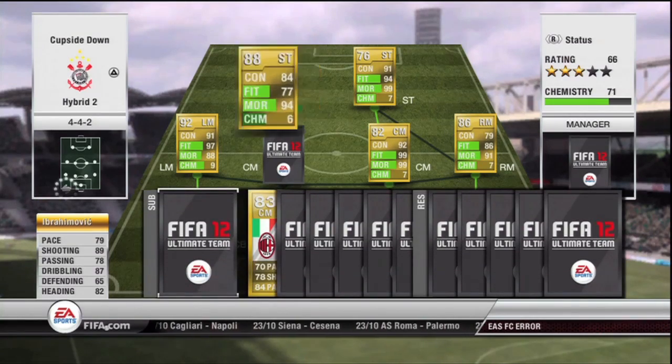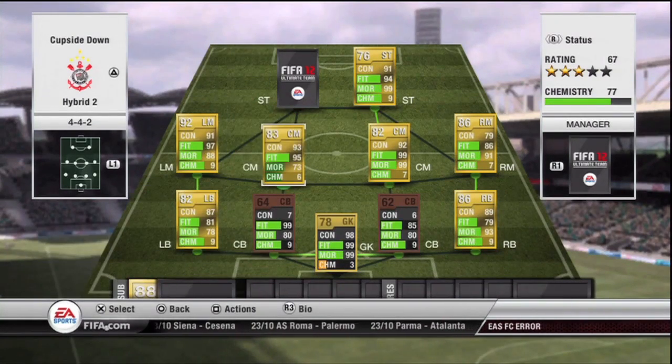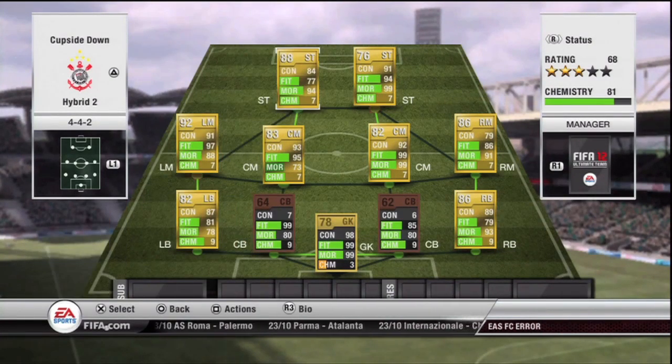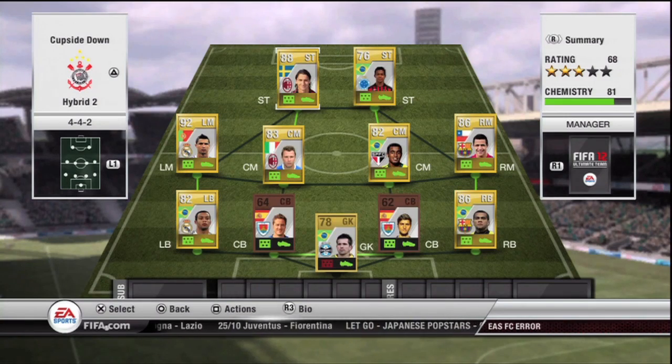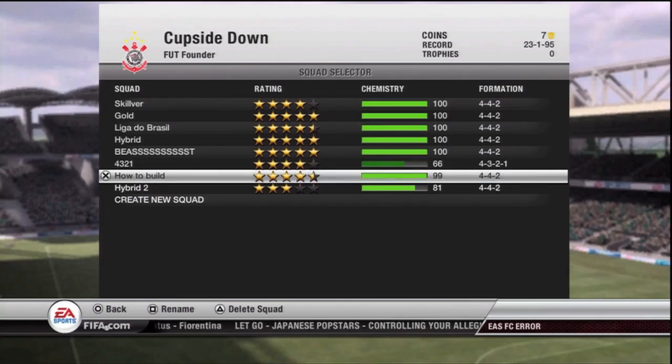If I swap those out and put Cassano in centre midfield, Ronaldo still stays at nine, which is odd. If I put Ibrahimovic back up top, everyone goes down to seven. I genuinely don't know how the full-on mechanics work. But this is just to back up my first video — to say to you guys that you definitely, definitely need the team and nationality link.